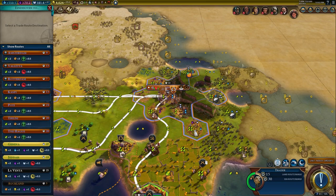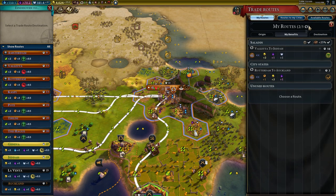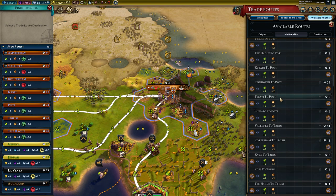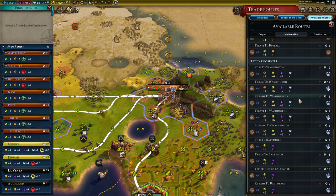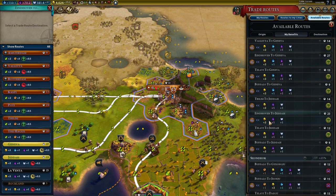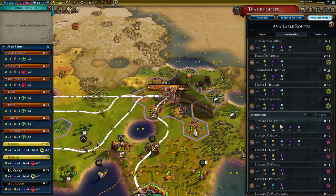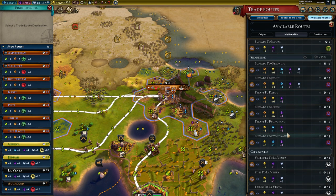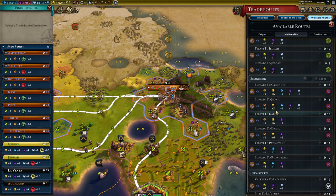Our trader has returned. What can we do now with people who we're not looking to declare war on anytime soon? Let's look at trade routes. Oh my god, all these cities - to my own cities, to Washington gives us six gold and some culture. We get science from that. To Geneva is not bad. This one is distinctly better - to Gyeongjongju. Gyeongjongju looks like the best one from Buffalo. Bit of a dangerous area to be in but we'll go Gyeongjongju.